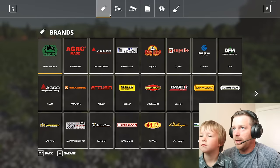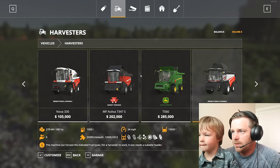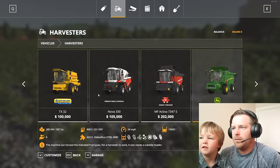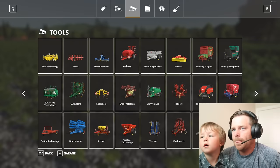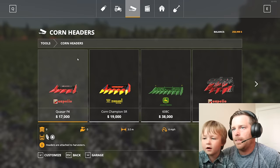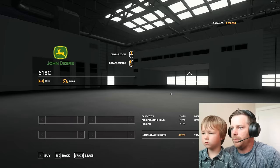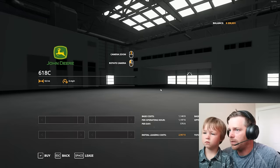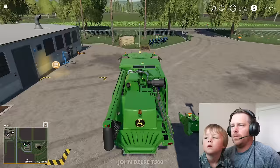Alright, so when this is ready, you know what we'll need to buy? We'll need to buy a harvester. Which one do you like? That green one? I kinda like this one too — kinda expensive. But we can get this one. Bought it. You know what else we gotta buy? We gotta buy the front end — do you know what that's called? It's called the header. They got a green one here but it looks kinda small. Ooh, look at this green one — I like that one, it's pretty big. We'll get this one, let's see if this one works.